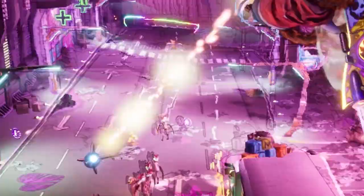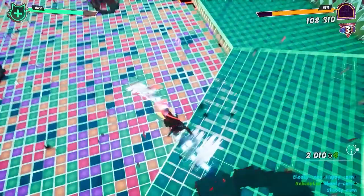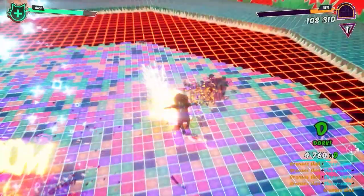The next move is my personal favorite: the hoverboard is also a rocket launcher. Fire smaller rockets against smaller enemies, or just soup it up and go absolutely nuclear, obliterating everything you locked your sight on.